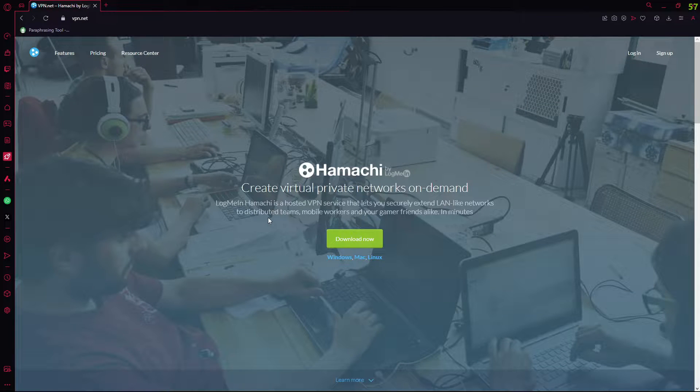Hello! In today's video I'm going to show you how to play Plutonium with friends in 2024. First, what you want to do is search up Hamachi, and you want to go to this page — it should be the first link, and if you see this page you're in the right place.